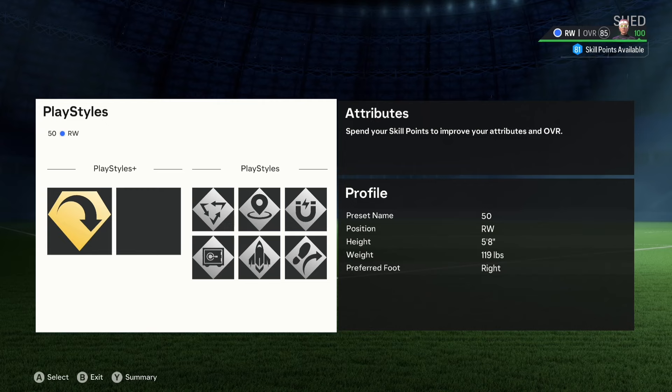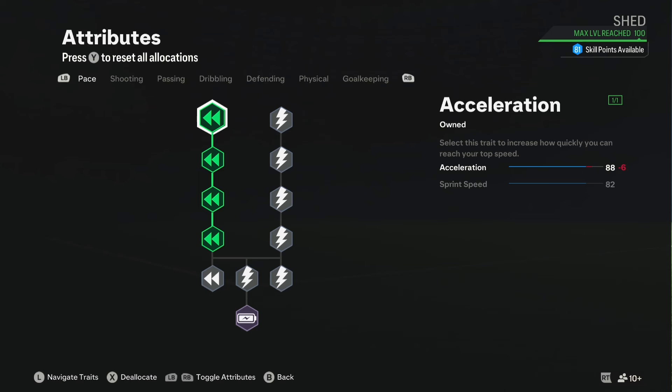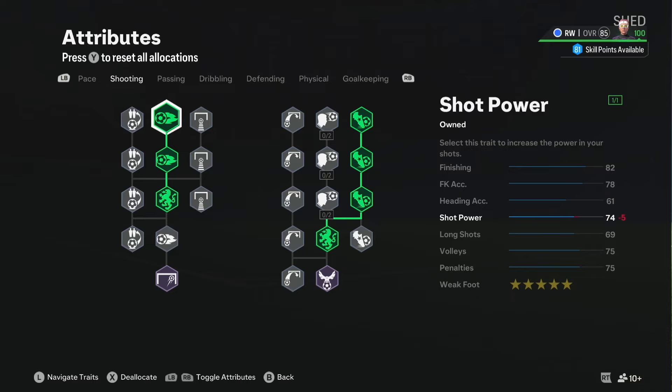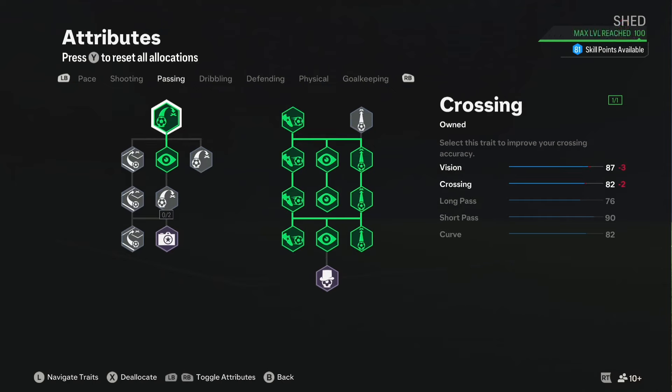For the level 50 build, we're on right wing, using 5'8", 119 pounds. It's a good height — you're not going to be getting bullied as much as you'd think, and you can still be quite elusive on the pitch. We're sticking with decent playstyles: Quick Step, Press Proven, and Trivela, which let you do those outside foot passes. Press Proven helps with left stick dribbling under pressure — players like Kovacic and Verratti get out of pressure a lot because of that. That's a great playstyle for CAM.